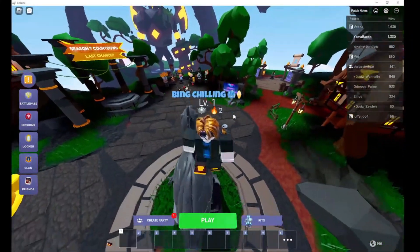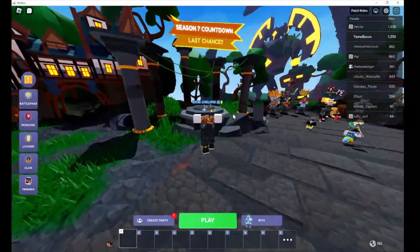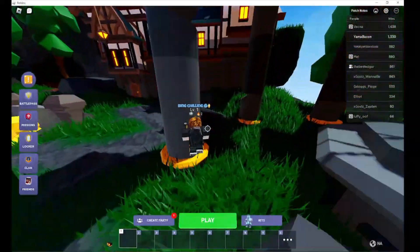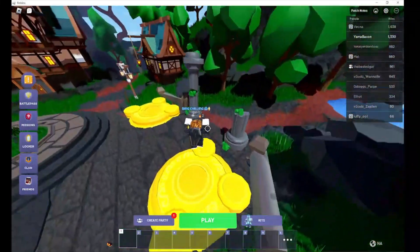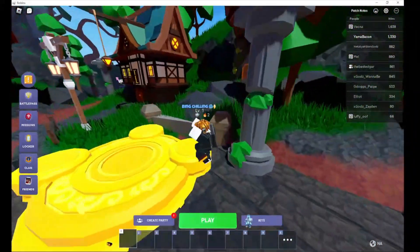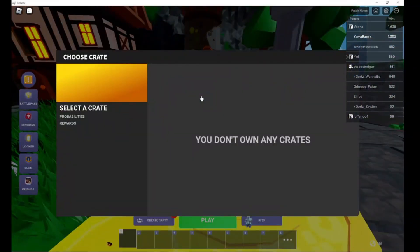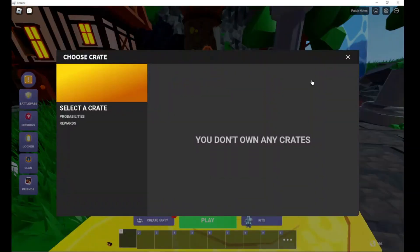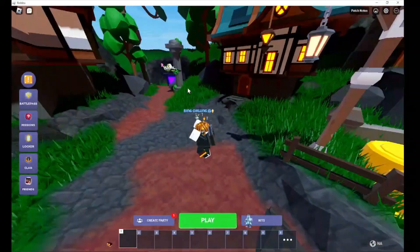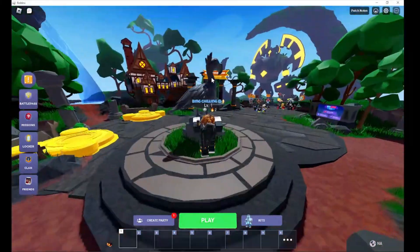I'm gonna grind up this level, whatever it is, cause I wanna get a high level. There's a crate altar — cheese crate, I don't have a crate, but I'll probably test that out. They did add the islands portal back here — right there, behind the dodo statue. And then they do have the Titan right there.